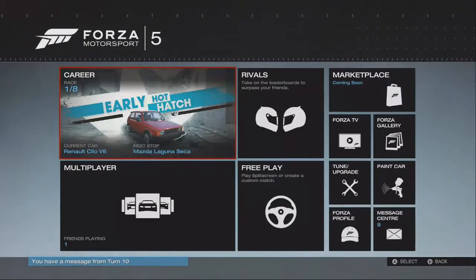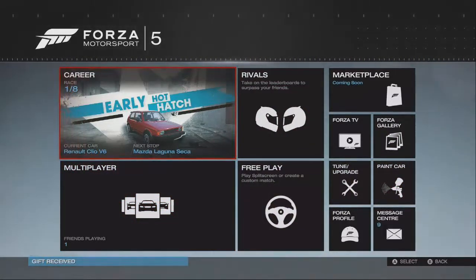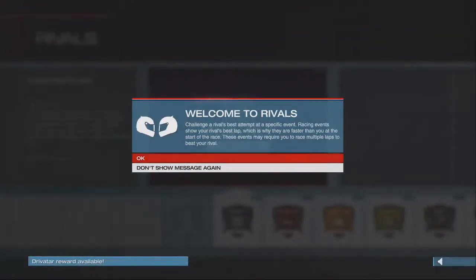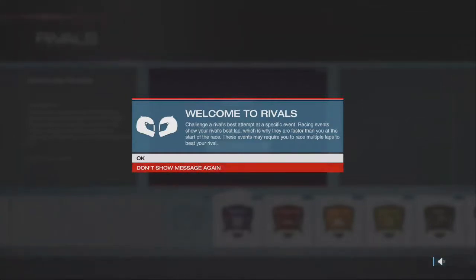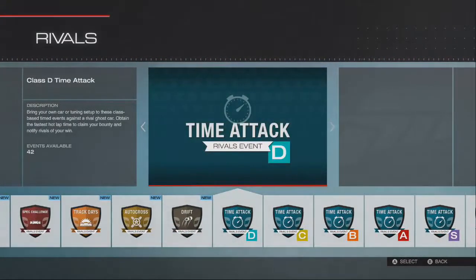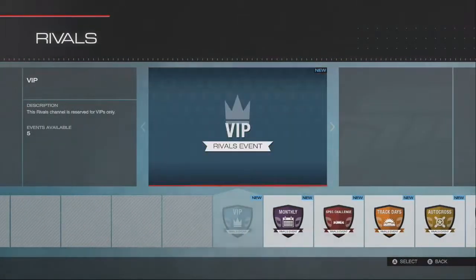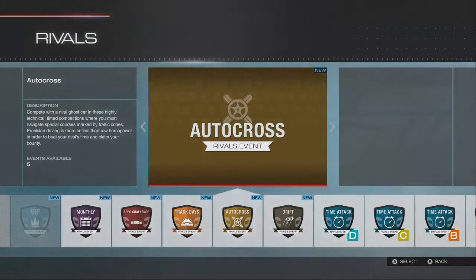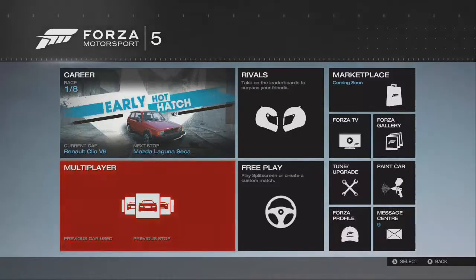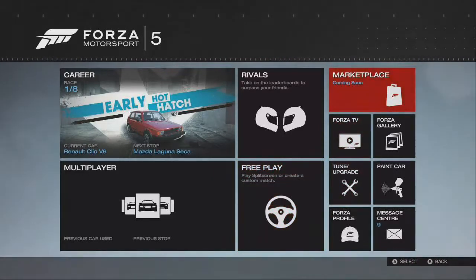So this is the main layout, the main menu. Obviously there's the Career, which is where basically everyone starts. There's Rivals — I'm not sure what this is actually, but they're basically just racing events and you can challenge a rival. These are just like little challenges, I'm guessing. I've done some of the multiplayer and some of the career. So Rivals is against you and your friends or something, as it says 'surpass your friends.' Multiplayer is just race against each other. Free play is just race against any car, whatever you want.